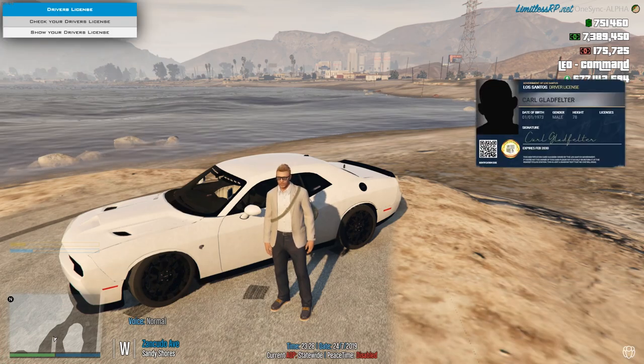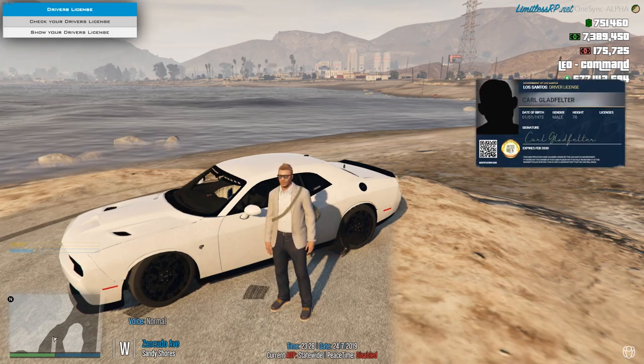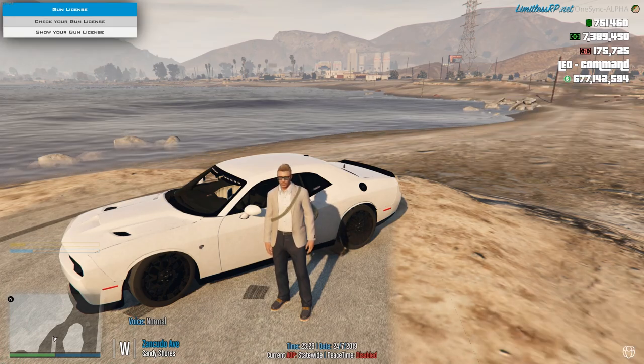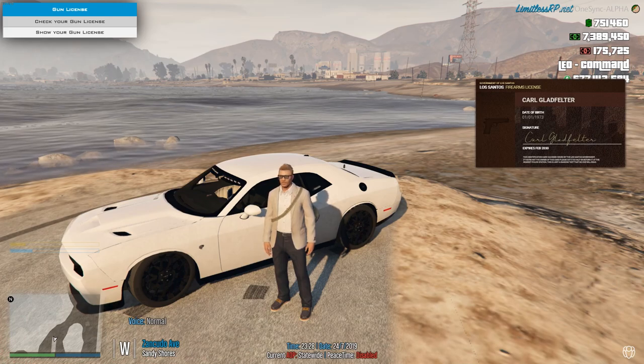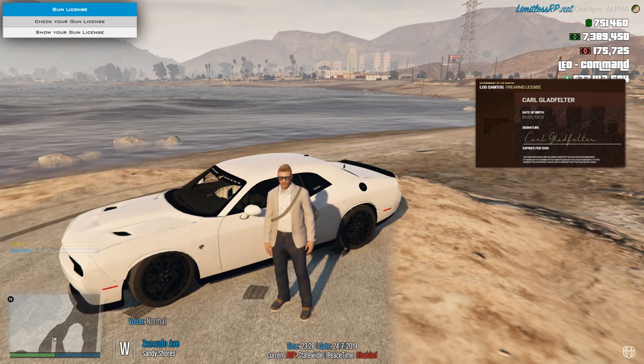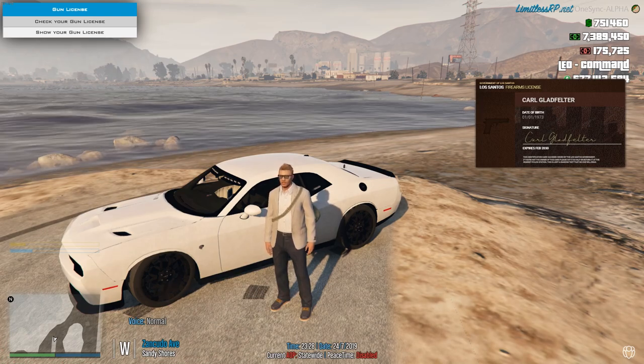It gives you a nice little signature there. This is what you'll hand to the cops if you ever get pulled over — press Page Down and hit show your ID instead of check it. You can also check your driver's license and your gun card. You will need to purchase a firearms permit from the ammunition store if you want a pistol — so you need a firearm permit.